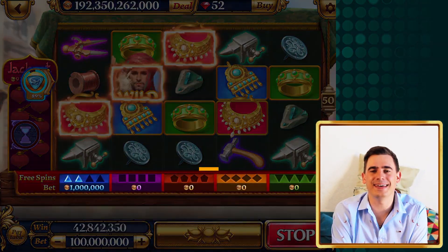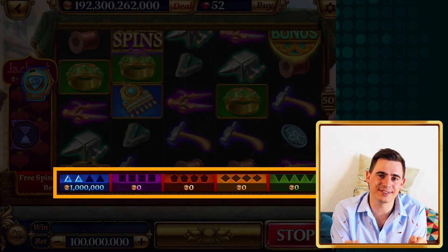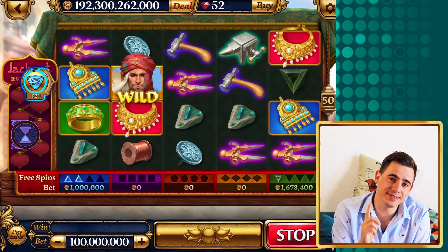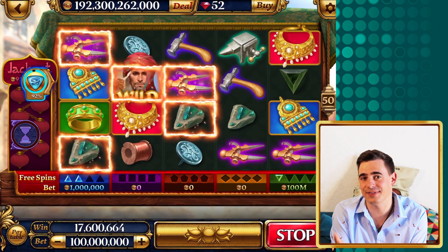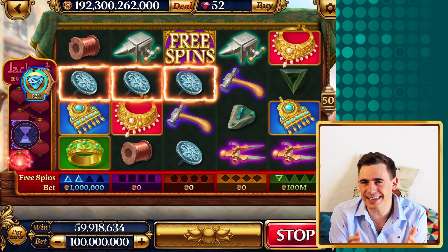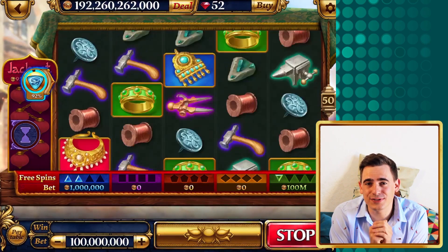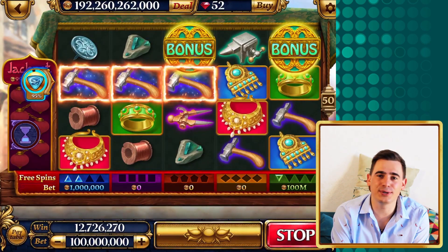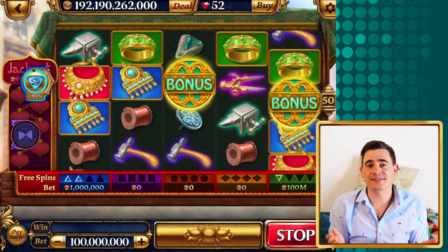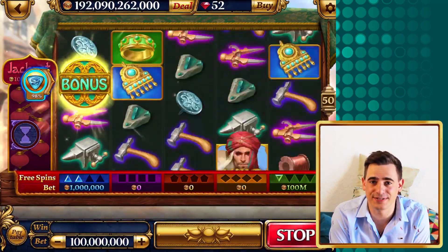As you can see there are empty spaces left for jewels under the set of reels. Every time a gemstone appears in a reel it fills one empty space, and when you get four jewels of the same color you trigger ten free spins. If you're lucky enough to get two sets of gemstones complete in a single spin you will get twenty free spins, and so on. The collected gemstones reset back to zero when the free spins finish.